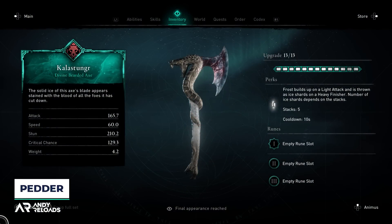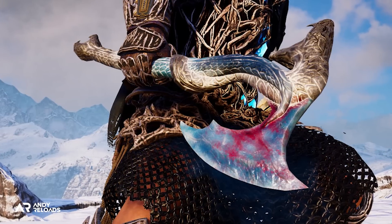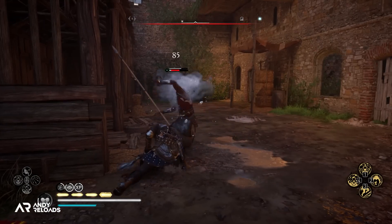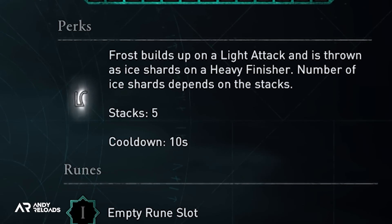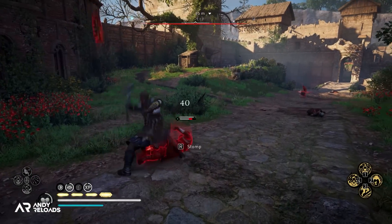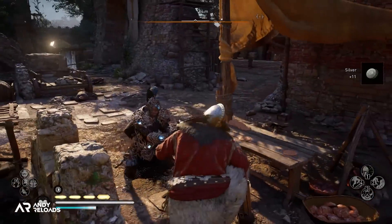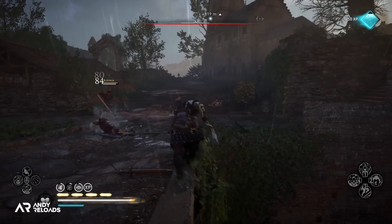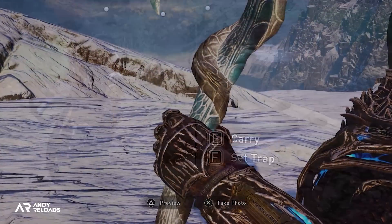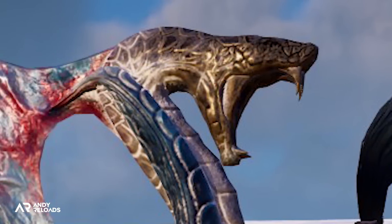Moving on to the one-handed axe called the Calistunga — I think it's the best looking weapon out of the whole set from a fantasy point of view, noted as being made of solid ice stained with the blood of its foes. To trigger the ice rain animation, you need to build frost energy up by hitting repeated light attacks, then release them with a heavy finisher. This can be used mid-combat but it's quite counterintuitive, as nine times out of ten when you reach the end of a melee combo and drop heavy finishers, the NPC is usually going to die — so the ice shards end up doing no damage to an already dead enemy. Cosmetically though, the detail on the snake wrapped around the hilt is solid.